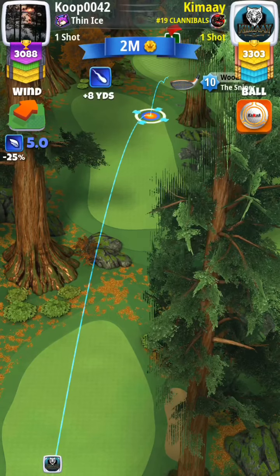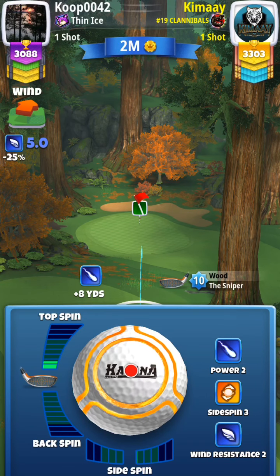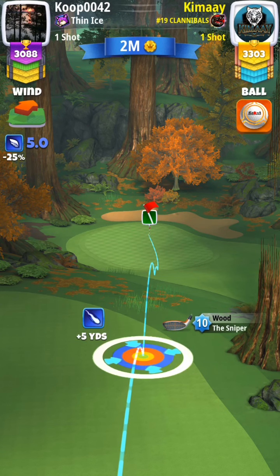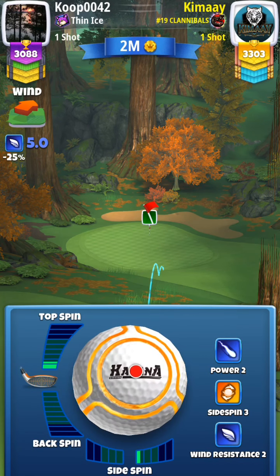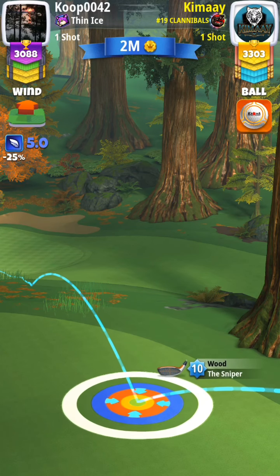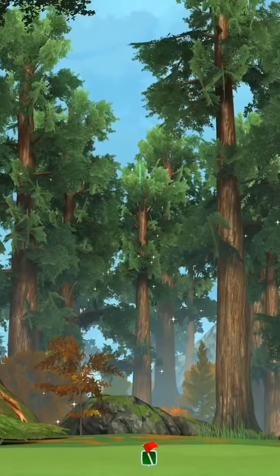Since my ball clipped the rough, it put me at a shorter distance, so I have to do a bounce-over shot. Here we're going to do about 1 to 1.5 bars of top spin — you don't want to do too much because it will have a speed roll when it bounces over, so be careful with that top spin. It's really hard with a glitchy ball guide on the bounce-over shot, so just try to get it onto the green. I play this at basically 0% max distance of your club.